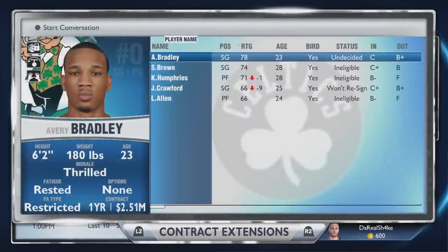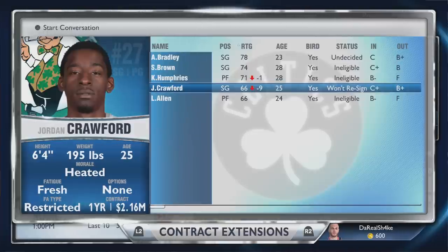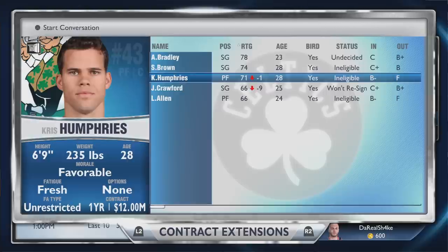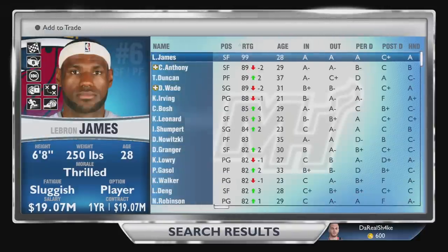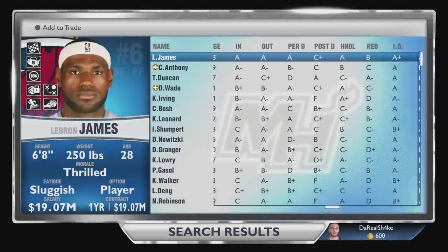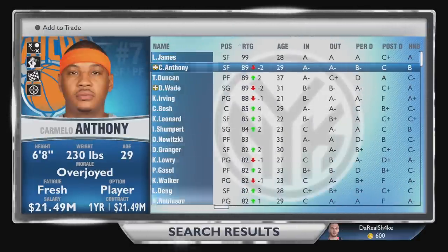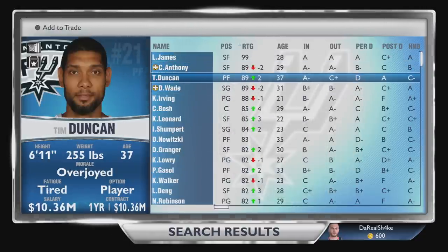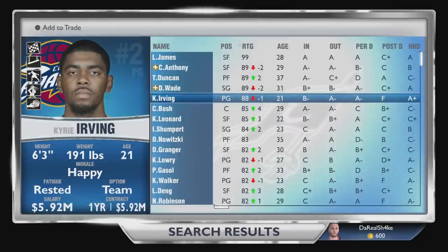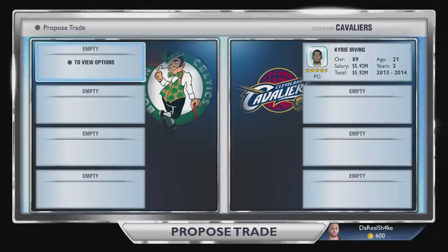Jordan Crawford won't resign so we have to figure out how to move him. I wanted to show you guys quickly the list of free agents for next year — LeBron, Melo, Duncan, Wade, Bosh, Irving, Kawhi, Danny Granger, and possibly Kemba Walker. I like Kyrie and Kawhi a lot. I'm not really sure who I want to go after, so if you have any thoughts let me know in the comment section and I hope you guys enjoyed.